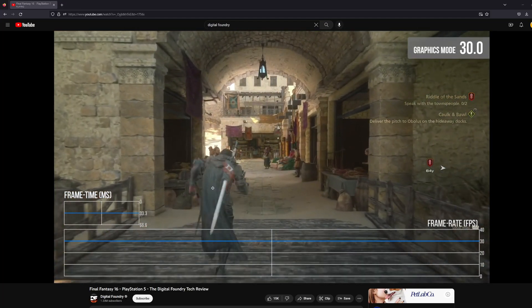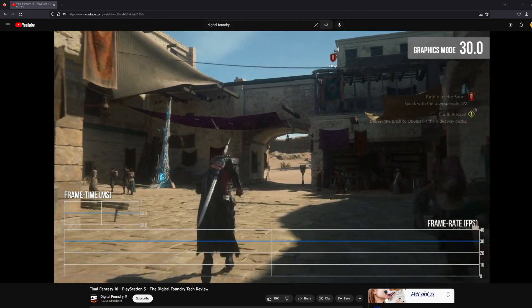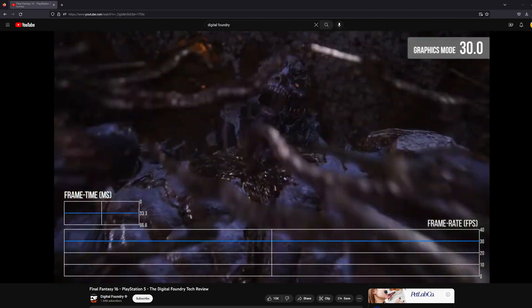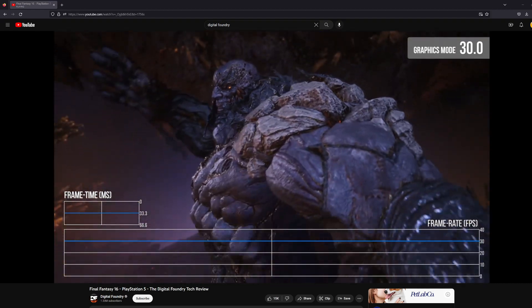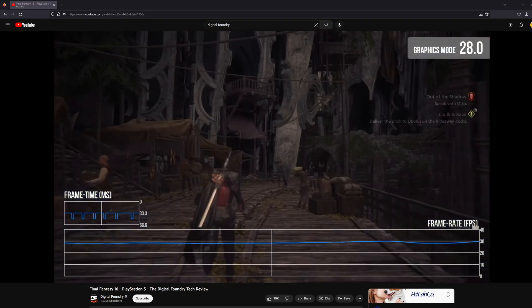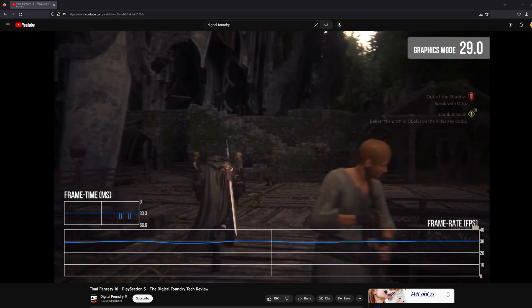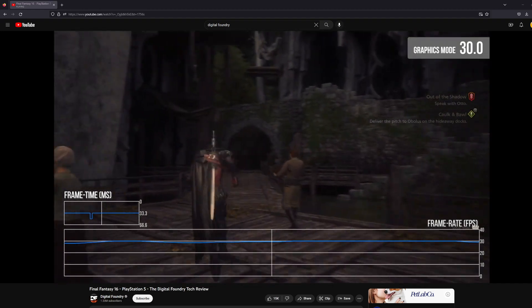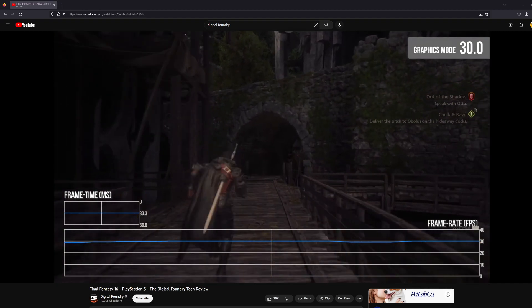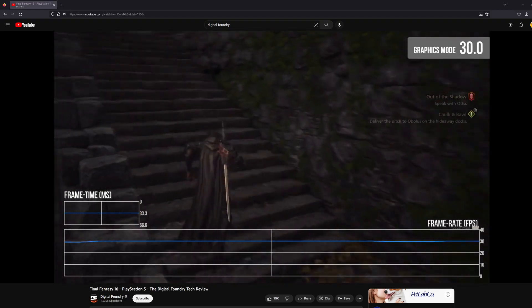Before I get into those performance mode numbers, I do want to mention the quality mode. This is the mode I recommend playing in right now. It targets 30 frames per second, but it's a very steady experience, at least in most situations. There are instances where it can dip, but 99% of the game is locked and properly paced at 30 frames per second. I truly believe this was the mode the developers intended players to use, and it is the default for a reason.